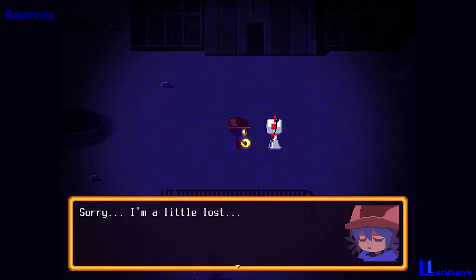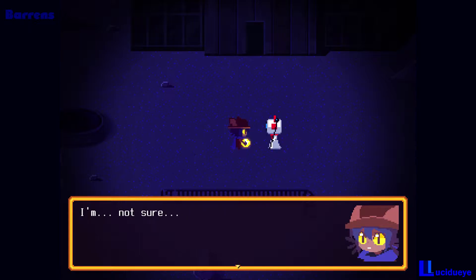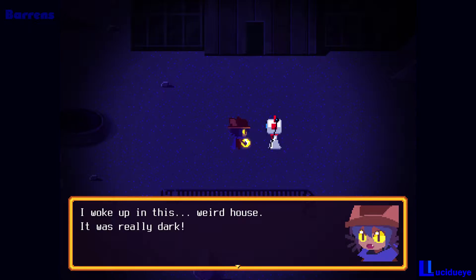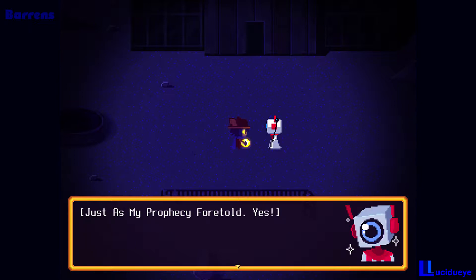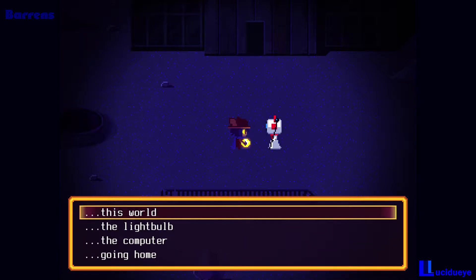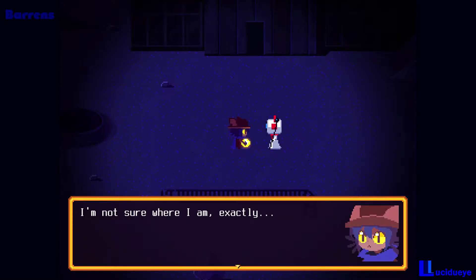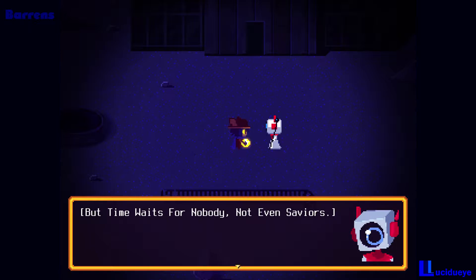I'm a little lost. Allow me to explain some things. May I first ask how you arrived here? I'm not sure - I woke up in this weird house, it was really dark. Oh! So you woke up in an unfamiliar, dark location - just as my prophecy foretold. You're the savior we've been waiting for. You will be the one to save our world from eternal darkness. Our world is not always this dim, nor was it so broken. The time waits for nobody, not even saviors.